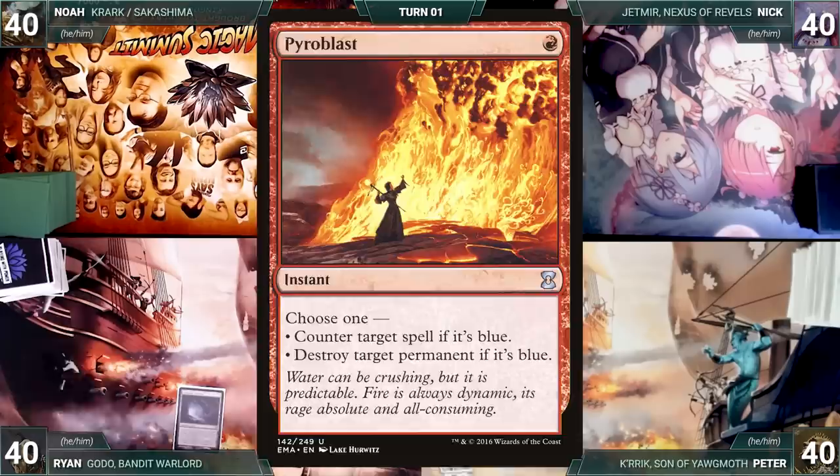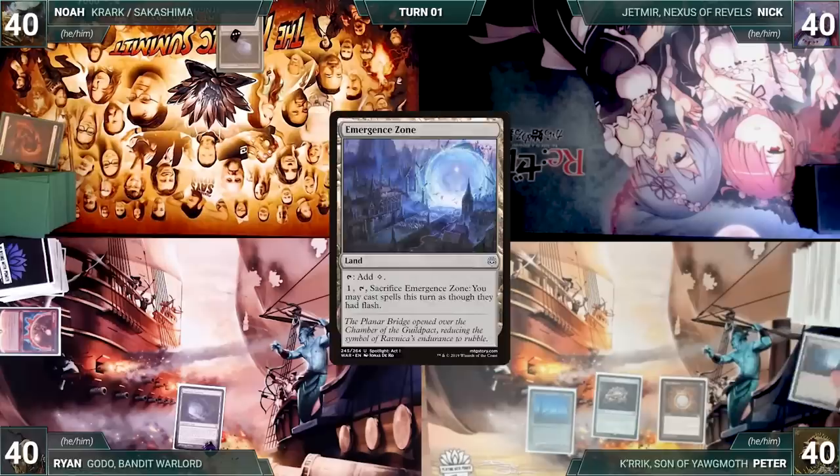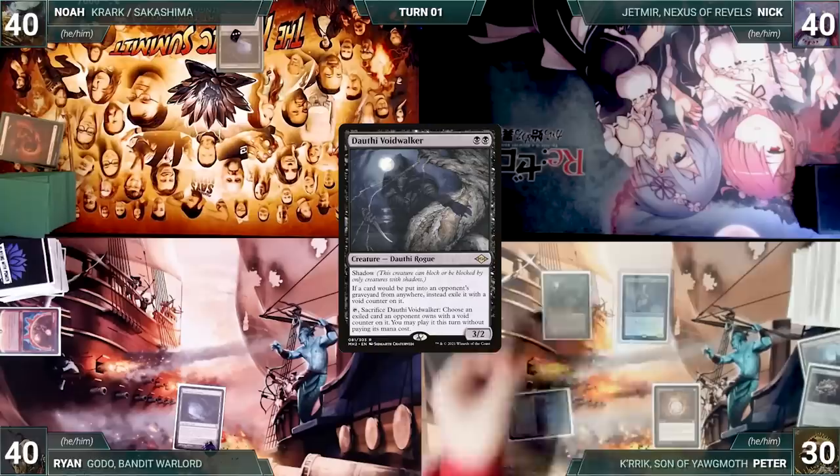Peter gets to start, but Ryan and Noah have pre-game actions. Ryan puts Gemstone Caverns onto the battlefield exiling Pyroblast; Noah also puts Gemstone Caverns onto the battlefield exiling a Mountain. Peter draws and plays a Swamp, casts Jeweled Lotus, then Mox Diamond discarding Emergence Zone. He pays six life and cracks his Lotus to cast Kerik, Son of Yawgmoth, then pays four life through Kerik to cast Dothi Voidwalker. Kerik triggers and gets a counter. Peter ends his turn.